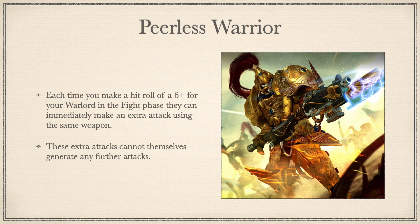Peerless Warrior: Each time you make a hit roll of a 6+ for your Warlord in the fight phase, they can immediately make an attack using the same weapon. These attacks cannot themselves generate any further attacks. On paper this looks great, but when we go deeper into our characters, they have 5 attacks base and 6 maximum using a Misericordia. They hit on 2s, so we don't have many ways to give plus 1s to hit in the codex sadly, so it will only trigger on natural 6s, which on average is a maximum of 1 per fight phase. This is definitely one of the worst of our 11 potential Warlord traits and really should never be taken.